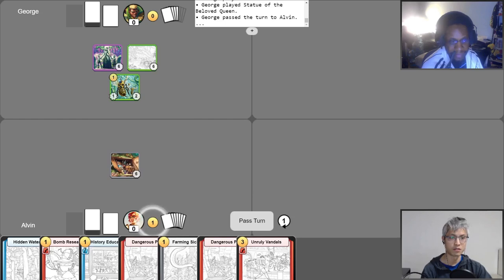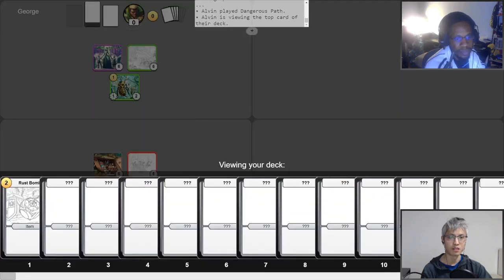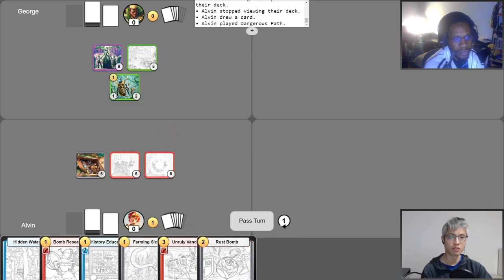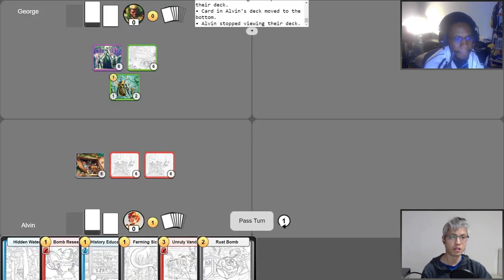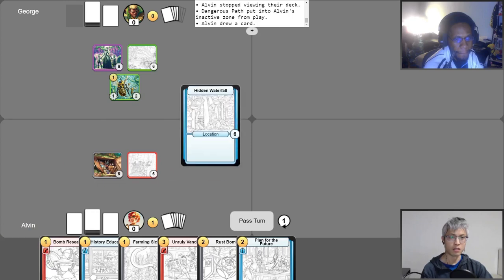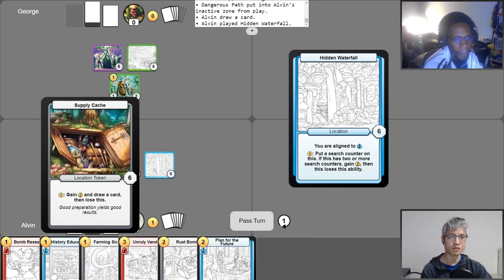Turn one. I'll take my Gopher turn. I will play a Dangerous Path and activate its Arrival Ability to look at the top card of my deck. I'll keep that there, take my Free Draw, and then play another Dangerous Path, looking at the top card of my deck using its Arrival. I'm actually not going to bother with that. I'll abandon this Dangerous Path to draw a card, and then play this location here — the Hidden Waterfall.